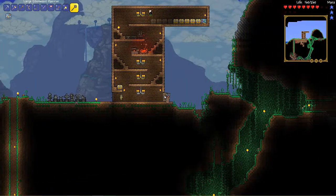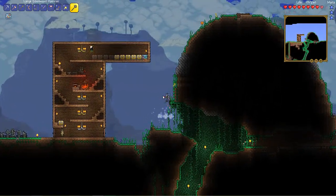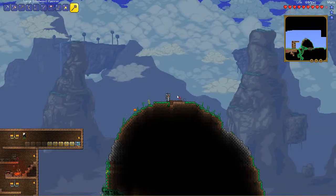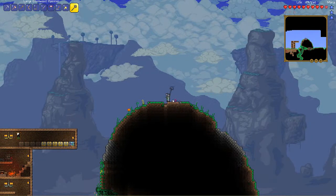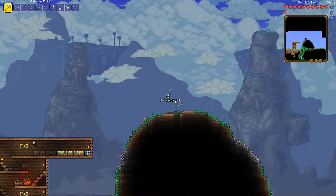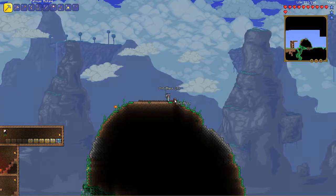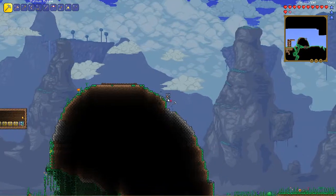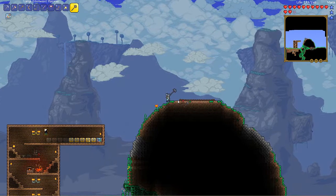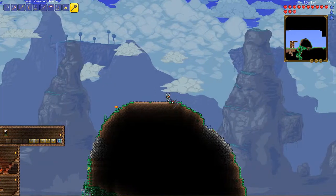It needs a table, a chair, a torch, and obviously a door and wall. Pretty easy. I got all the materials on me right now, so it's not gonna be any hassle. Let's take out these walls. I need a pretty big space. When I was playing with my friends, what he did is he made a house like mine but for the NPC villagers — kind of stacked. That's probably the easiest way to house NPC players, and that's probably what I'm gonna do.